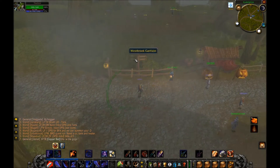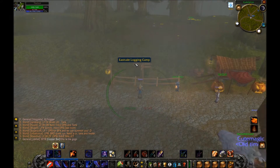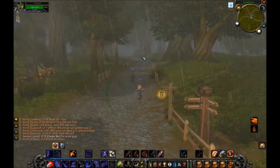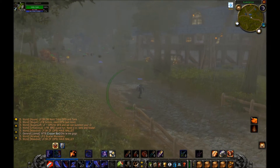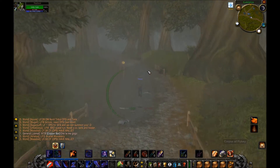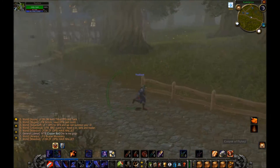If we come over here we can see this little wooden post that shows basically the paths to everywhere — East Vale Logging Camp is this way and Redbridge is this way, and that's exactly where we want to head. Also here in Goldshire there are some pumpkins, some carved pumpkins, some jack-o'-lanterns if you will.